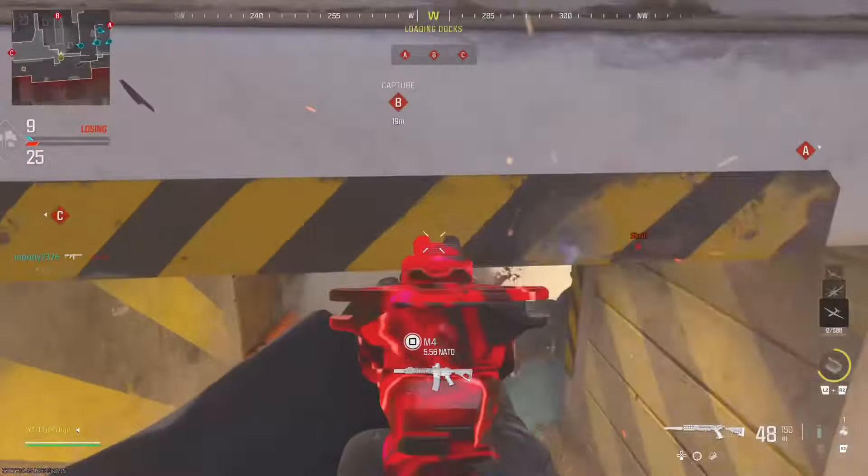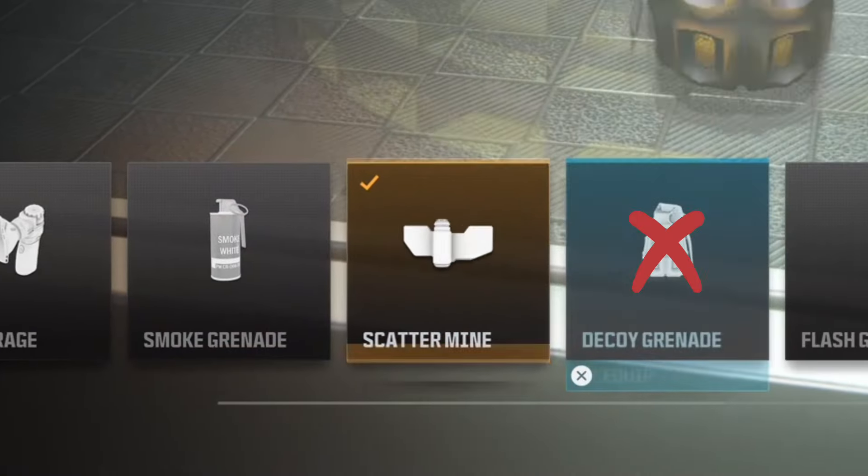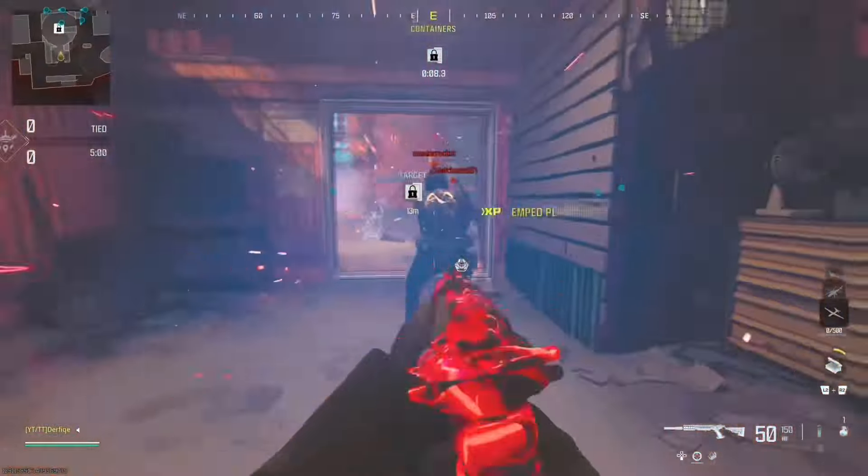The first thing to be aware of is the enemy has to be stunned or blinded. This means only the stun grenade and flash grenades will work to track. I tested every other tactical and they did not track.